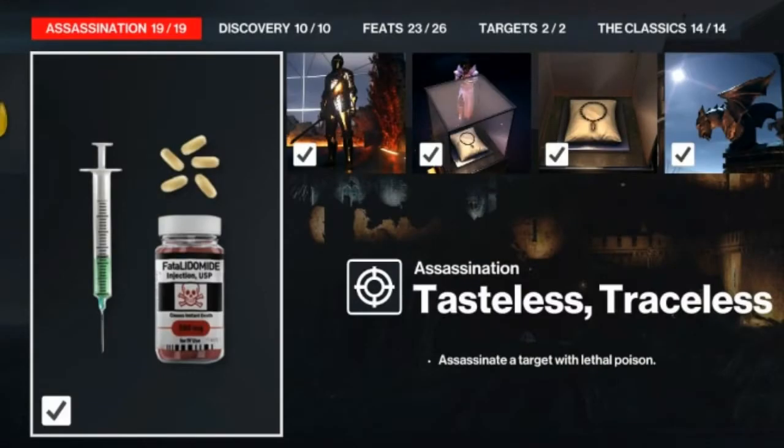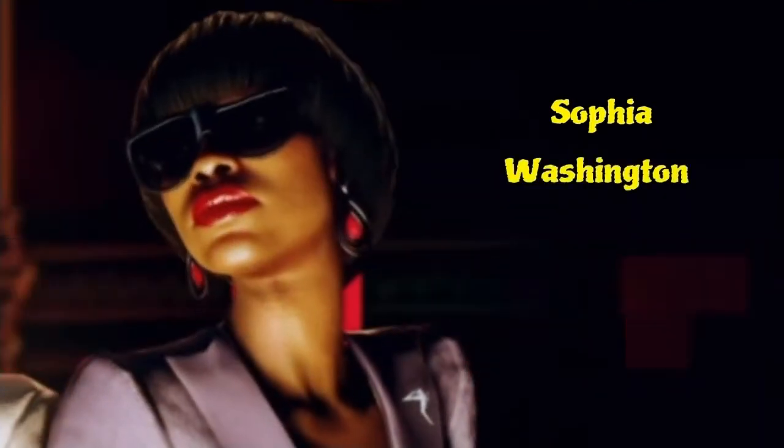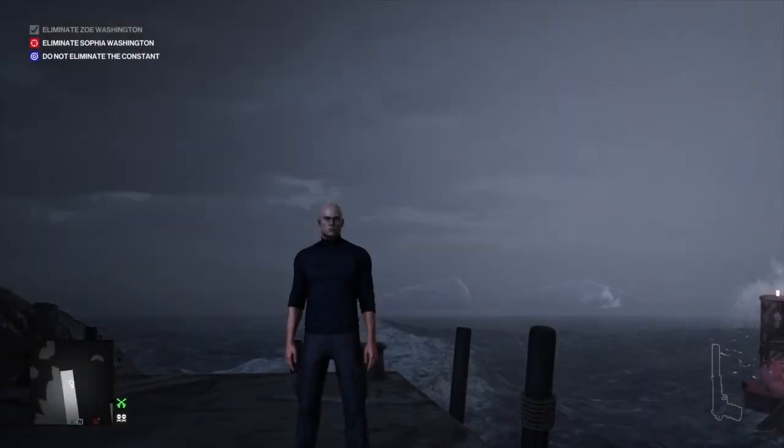Today we are on the Isle of Scale for the Tasteless Traceless challenge, which entails eliminating one of our targets with lethal poison — one of my favorite kills. For this challenge we will have some lethal poison in a vial stored at the gatehouse, and we will be bringing with us our ever trusty lockpick, some coins, and a silenced pistol. With all of that said, let's get reacquainted with our target.